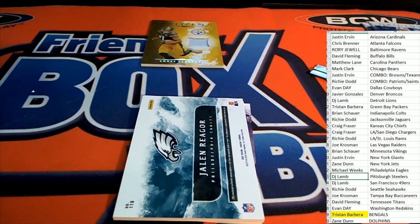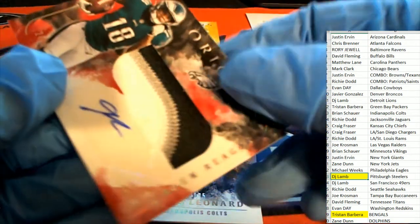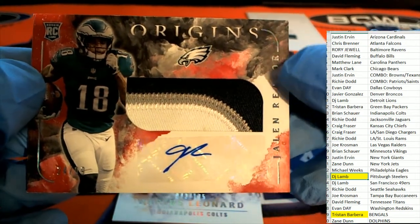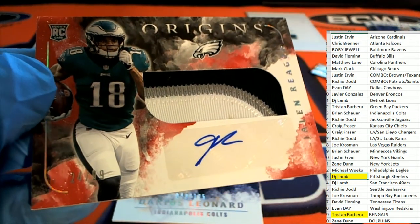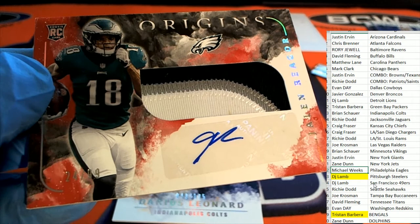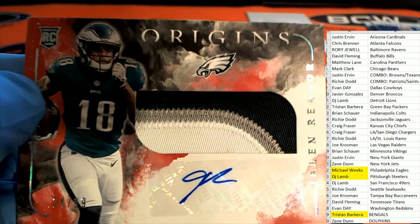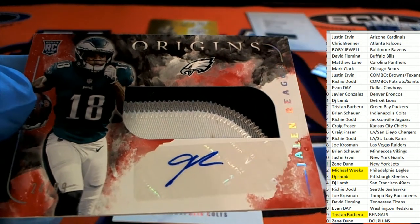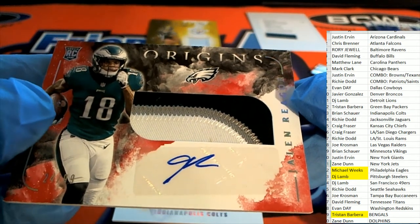Congratulations DJ with a Chase Claypool. Then our final hit is a Jaylen Rieger — very nice, man. Low number there — 24/99 for the Eagles owner, Mr. Weeks. Congratulations! Three really nice hits — good looking rookie patch there.